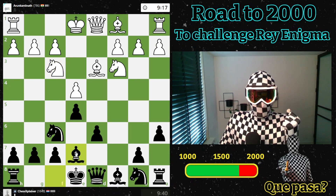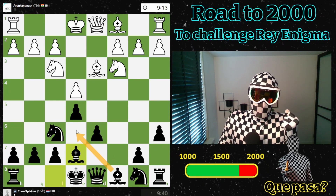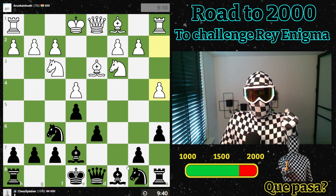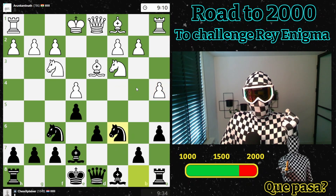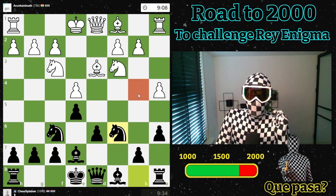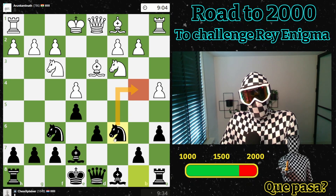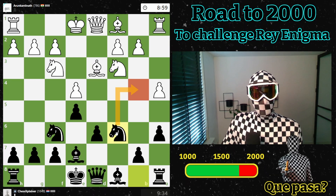I'll go here now and get my bishop here, then play b5 at some point. He goes there, which is a nice move, but the downside is that it leaves some room over here where I would really like to go. Maybe already immediately, maybe not — but let's see.